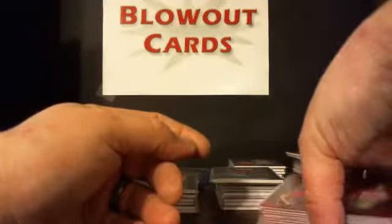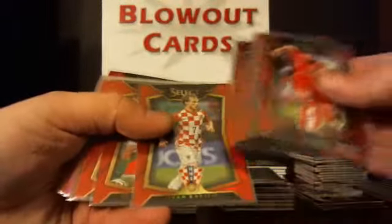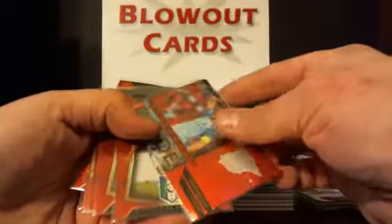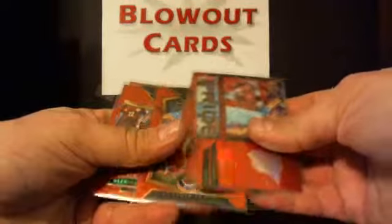Reds at $1.99: Pizarro, Ronaldo again, Bravo, Silva, Farfan, Rakitic, Farvas, Pizjanic, Shalini, De Rossi, Padao, Kassilas, Sharari, Rakitic, Bravo, Kurzakov, Louise, and Aguero.